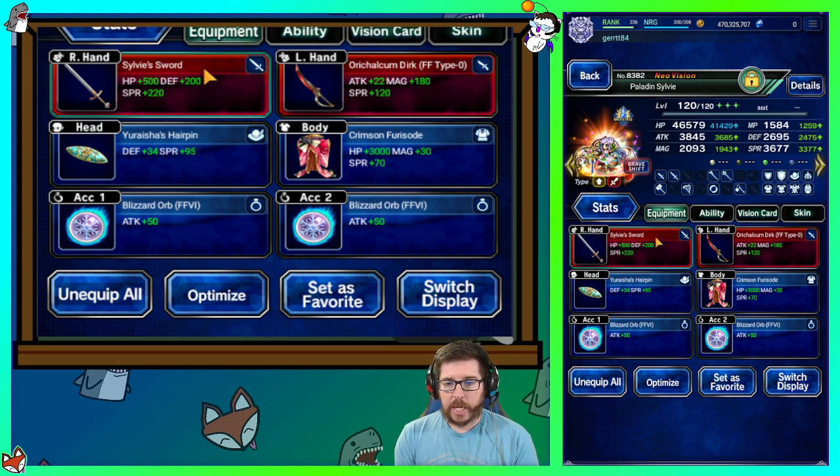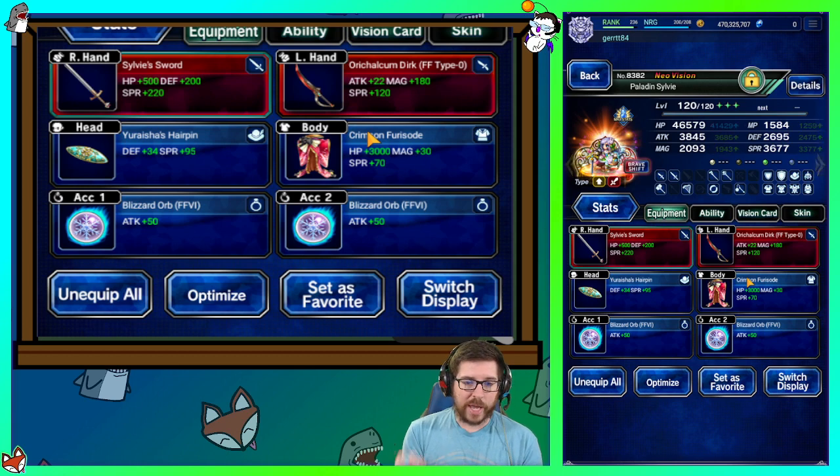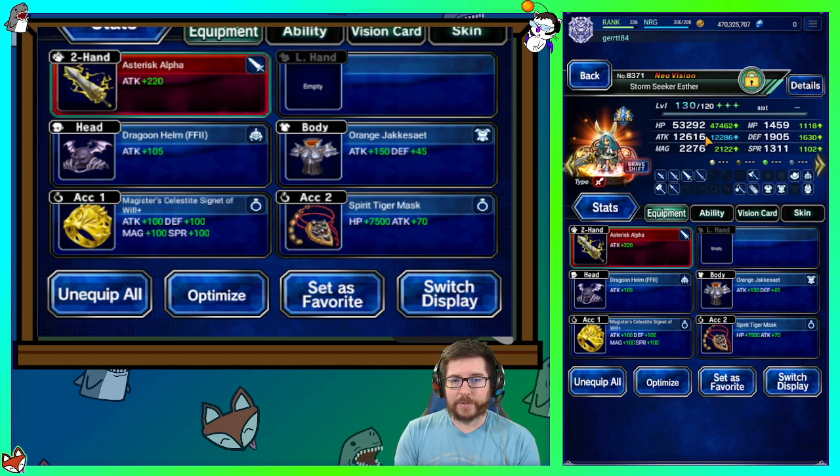Shift form is a little different — she's wearing her sword because we're going to use her Not So Fast ability. She's got Blizzard Orbs again, because there is a turn where we could die and her counter brings us back to life, which is good. She's got some nullify stuff, counter chance stuff, Pure Lotus, etc. Sylvie does Sylvie things.